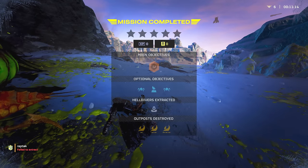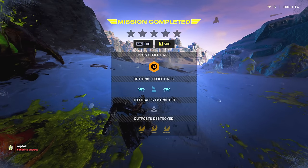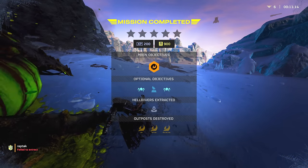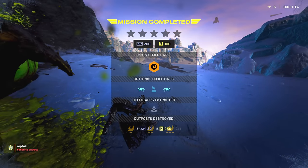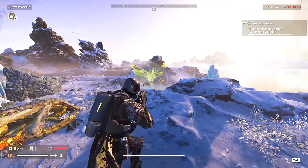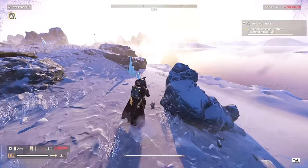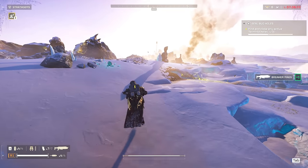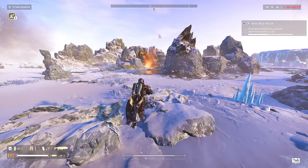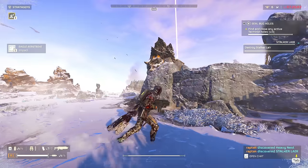Instead, prioritize the main objectives first. After completing them, you don't even need to extract for the mission to count as a success — you can literally die and lose all your lives and still win the mission and progress further. Of course we want to extract as many samples as possible, so staying alive matters. My recommendation: beat the main objectives first, secure that win, then go for nests and samples. If you encounter side objectives while working toward main objectives, go ahead and do them. Doing your main objectives first will leave you with plenty of time for everything else.